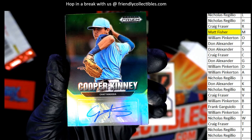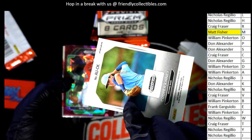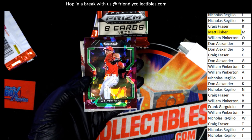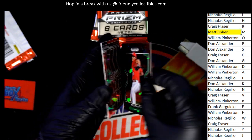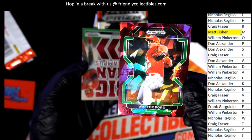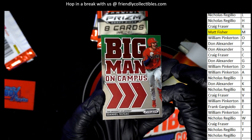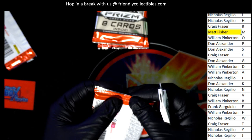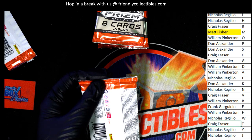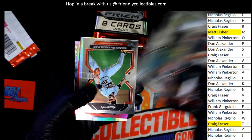Letter T owner Craig — congratulations with your Cooper Kenny. This is a nice-looking Prism Draft Picks card autograph — Cooper Kenny. Letter B. Here is one for letter F — Mount Life Magic. This one's got a serial number on it, 16 of 23. Walter Ford. So Craig had it that time around with letter T.